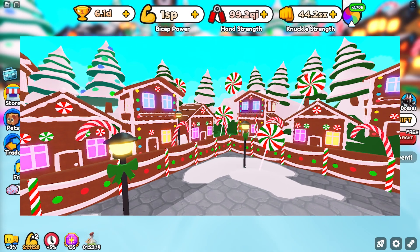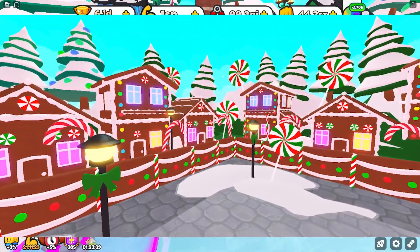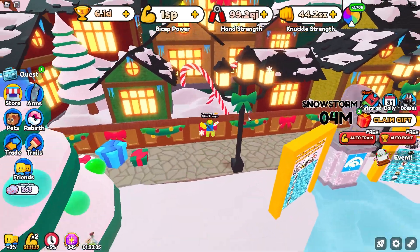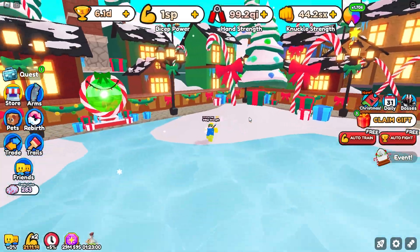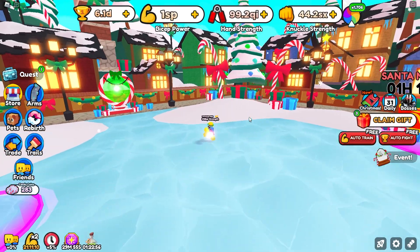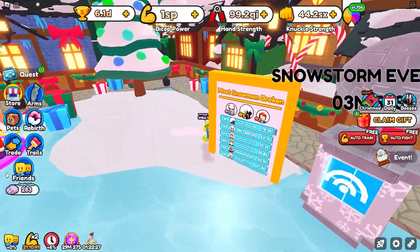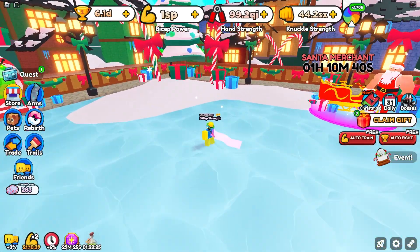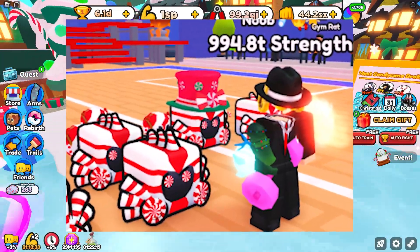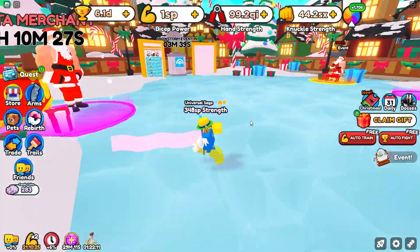The next leak shows a brand new area. If you compare that area to the current area they are completely different, so this tells us there's probably gonna be a second area — though they could just be remaking the existing area, but I kind of doubt that. So they're probably adding a brand new area, which is probably where we're gonna get the brand new pet accessories such as the candy cane hat on the candy cane pet. I'm assuming there's gonna be a lot more accessories than just this one.